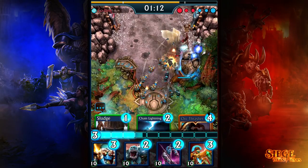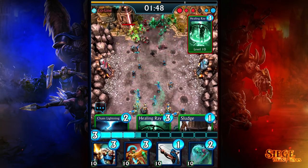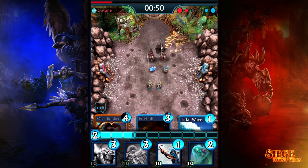The Mortar Guard is a strong defensive unit, protecting your towers and frontlines by shelling enemies from a safe distance. It combos well with units that can buy them time to set up, like Gorgons or Banshees.